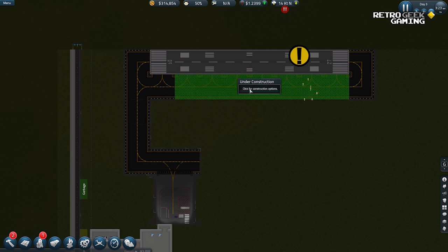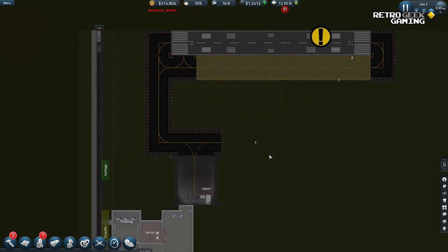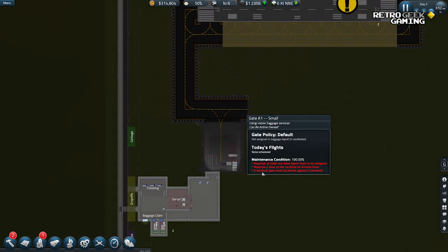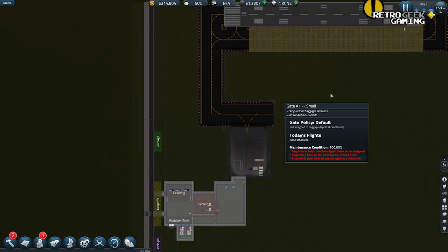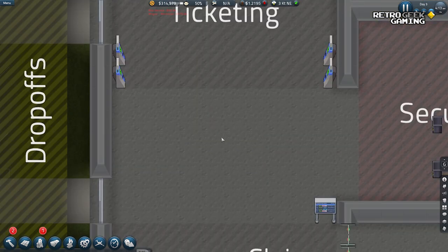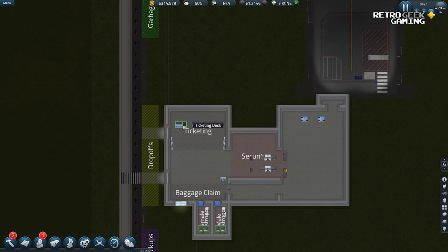We are now next to the terminal. And all we need to do — oh, look! There is a clone too. Build, build, build. That's perfect. We remove that wall and this wall. And now all we need is one of those nice sliding doors.